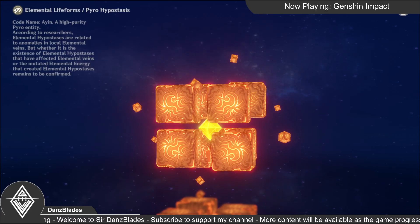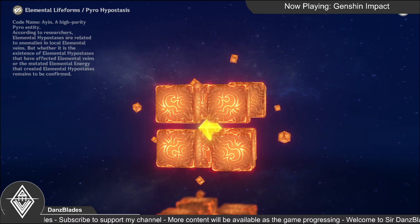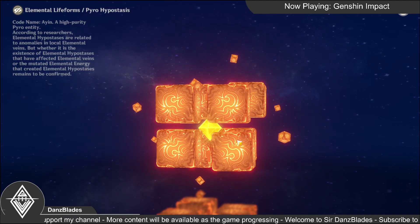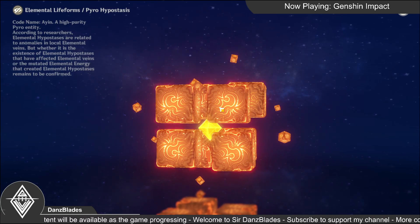Alright guys, welcome back. We are going to continue again with Episode Inazuma. As you can see on the screen here, this is Pyro Hypostasis, the pyro variant from the Hypostasis family.